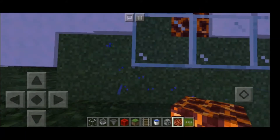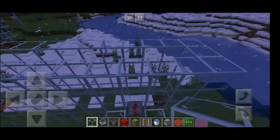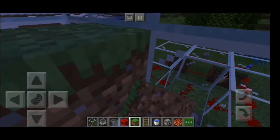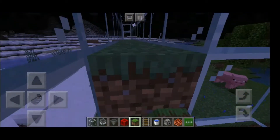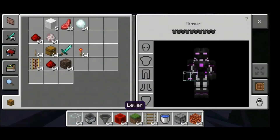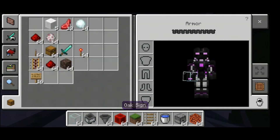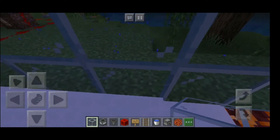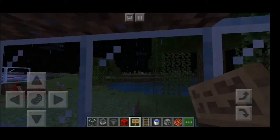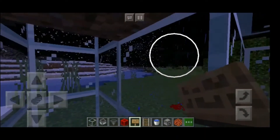Now you're going to put a magma block right in here, and you're going to make this five blocks high. Now you're going to put grass blocks in here until you leave a space of just one block. Right here — and just in case, put another one here, another one here, and here. That's all.